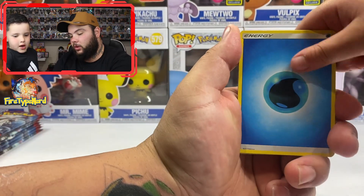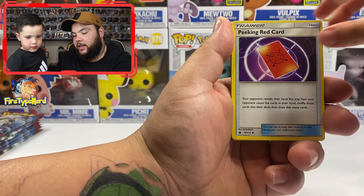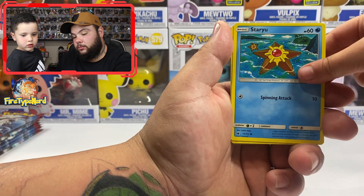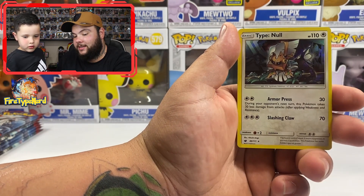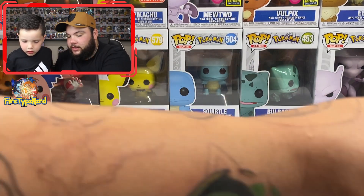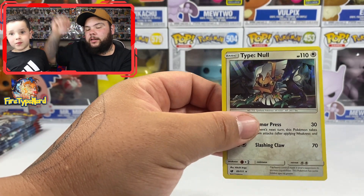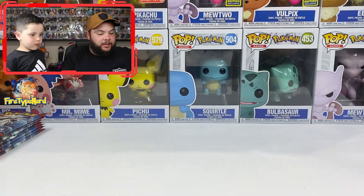Pack one: we've got four energy, Alolan Graveler, Bibarel, Cinccino, Peking, Red Card, Stufful, Feebas, Jangmo-o, Staryu, Archen, Miltank, reverse holo, and a Type Null holographic. That's one point — let's sleeve it up.